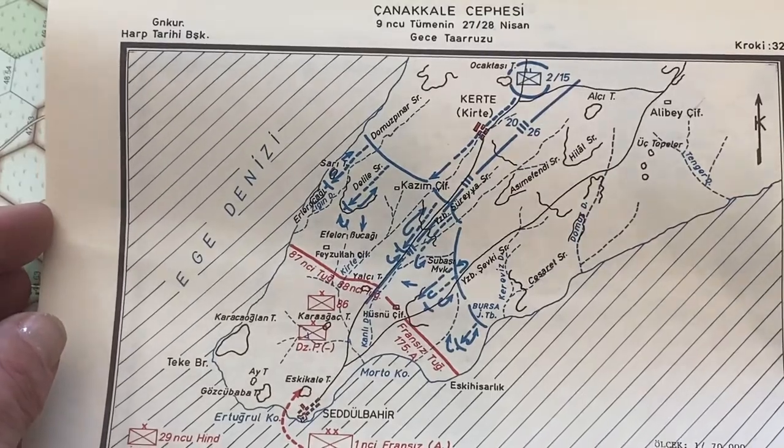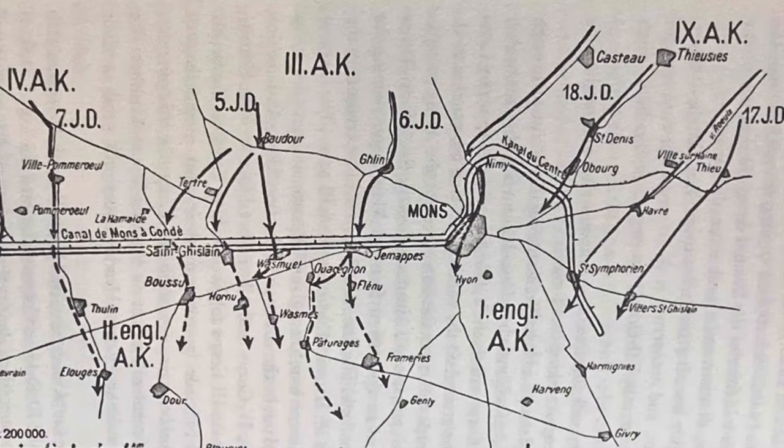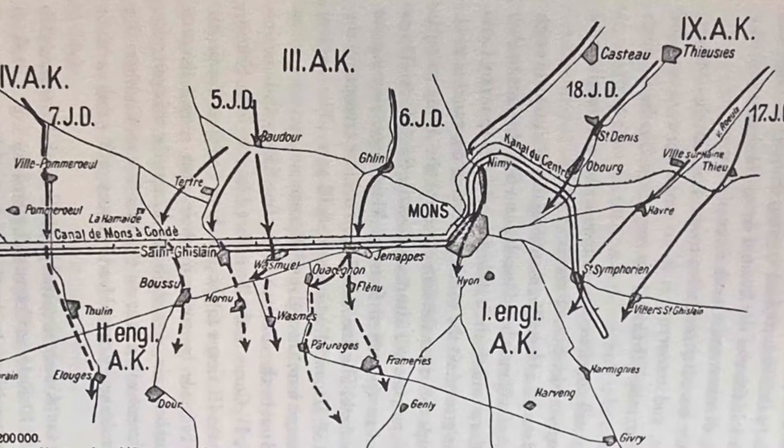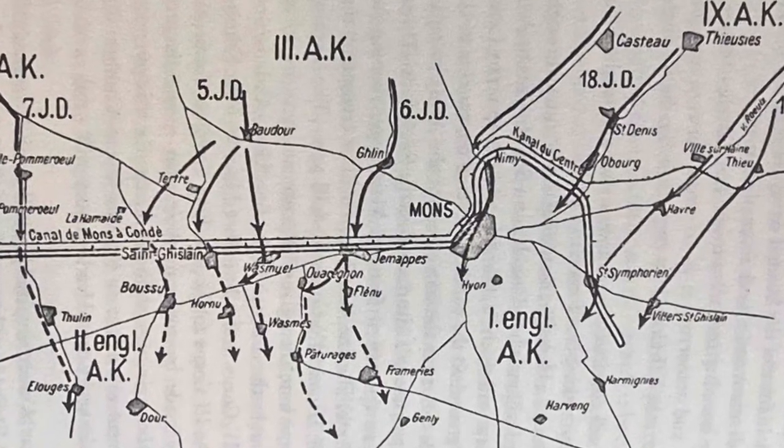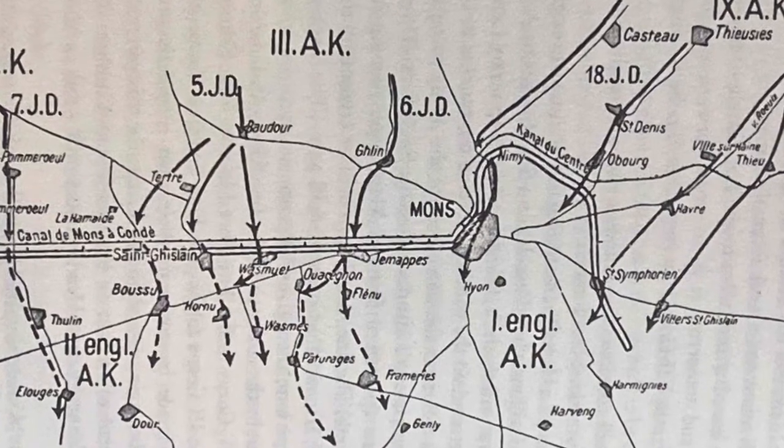As the battle wore on, key officers would become casualties and runners would be picked off by snipers. Changing orders became more difficult, and you could be caught out of position if the other side had kept reserves.